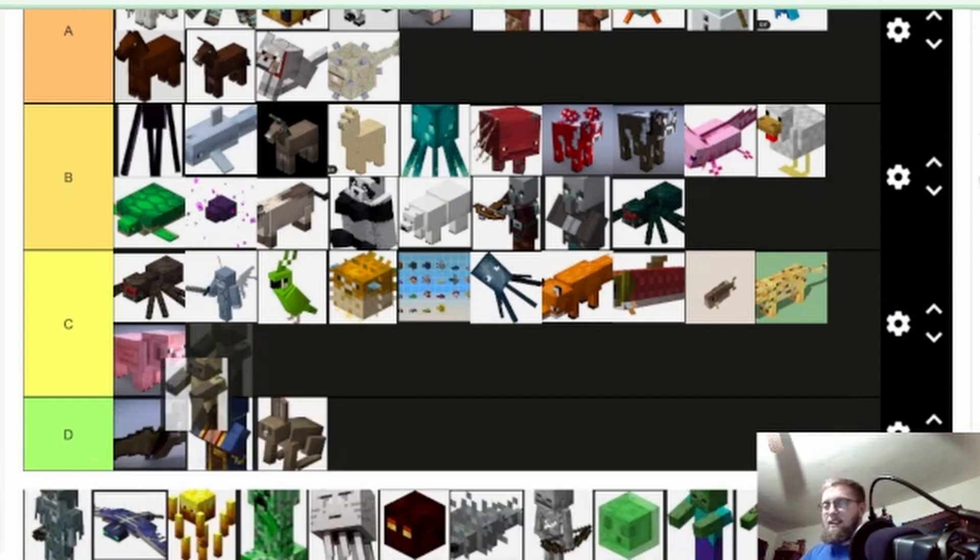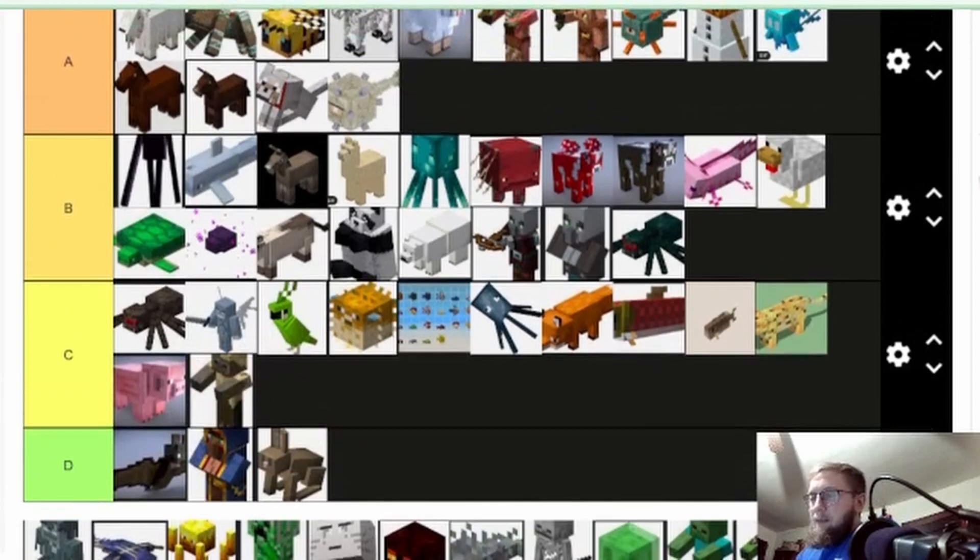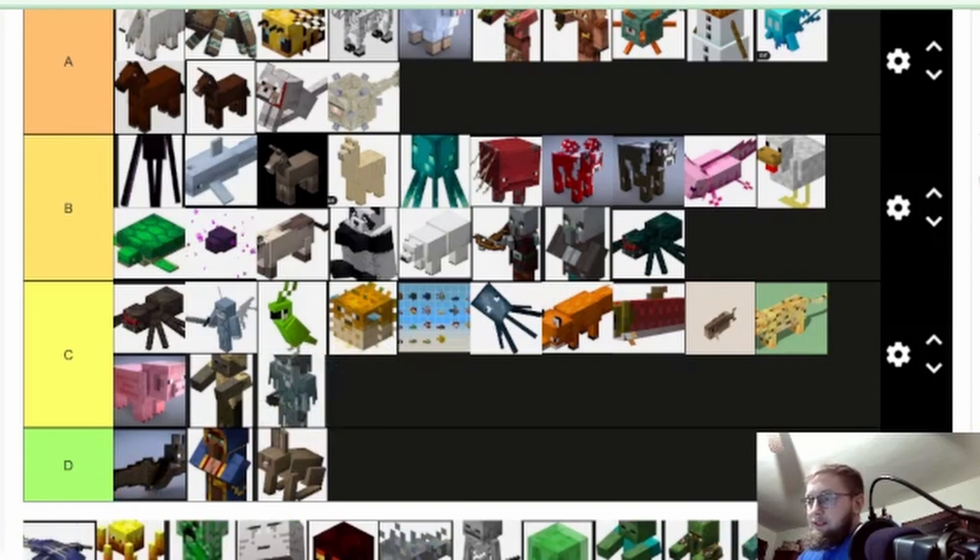Husk — I think this is the husk. It's just a re-skinned zombie, putting it at C. One of these is a husk and one is just a re-skinned skeleton, putting it C too. They're just the same mobs in a different biome with a different look.